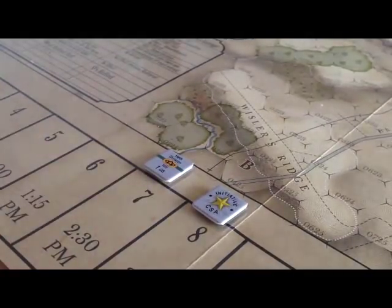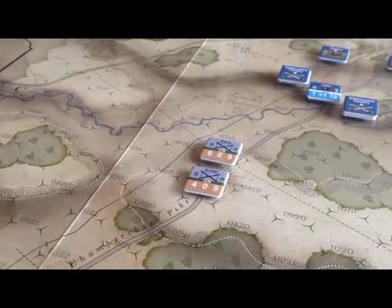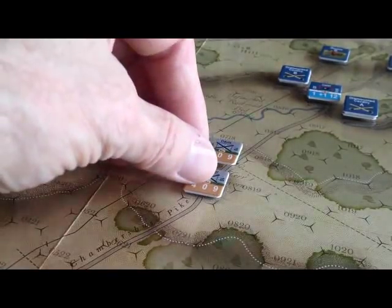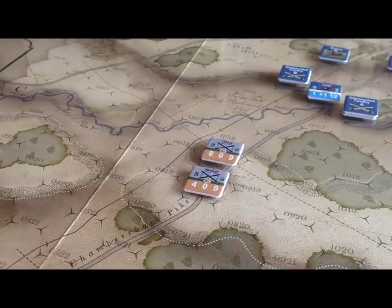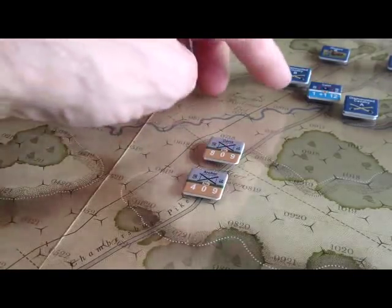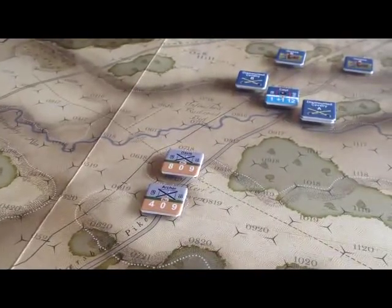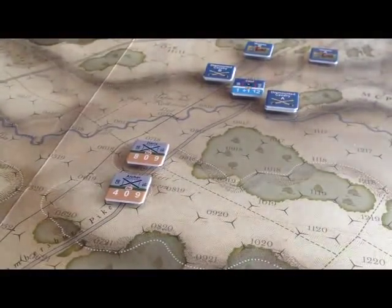After you pull the chit, you just set it aside, then move the units corresponding to that formation commander. We've moved Davis and Archer up the Chambersburg Pike. The troops must arrive in what Eric calls a conga line — the first unit pays one movement point, the second pays two to come on the board. Davis has just reached the crest of Herr's Ridge and is now in sight of Devin, Gamble, and Calef's battery. But there's no combat until you draw the combat chit.